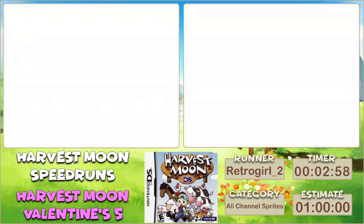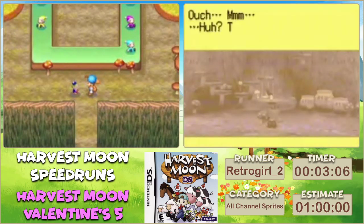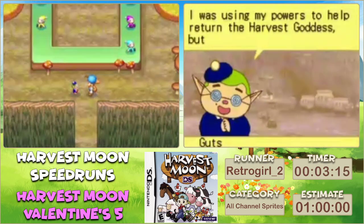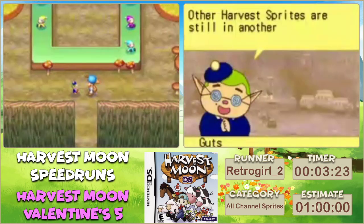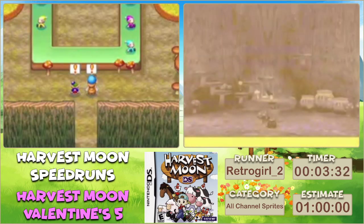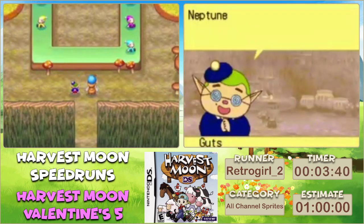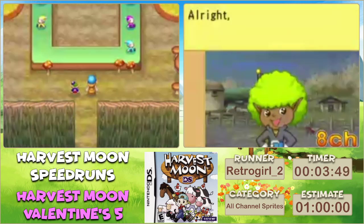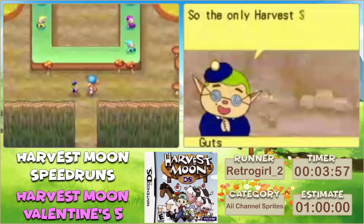Sorry my voice probably sounds crazy - I just woke up 30 minutes ago. When I signed up for this time slot it was a 9 AM start locally, now it's turned into 7 o'clock somehow. Here we are, we're going to unlock our first channel sprite. This is Neptune, channel eight - the tutorial channel. It just gives you basic information about the game to teach new players how to play. I don't know how useful any of that information actually is, but if you know nothing it's helpful.